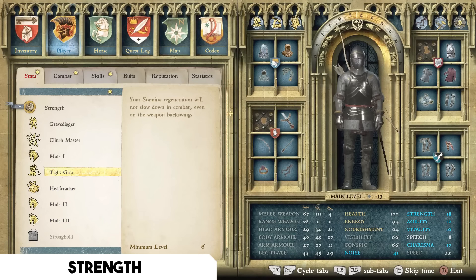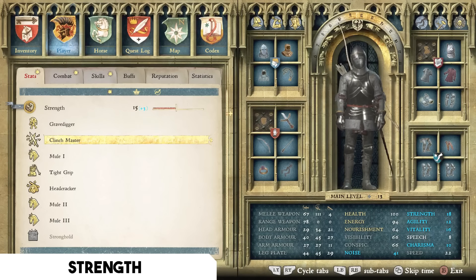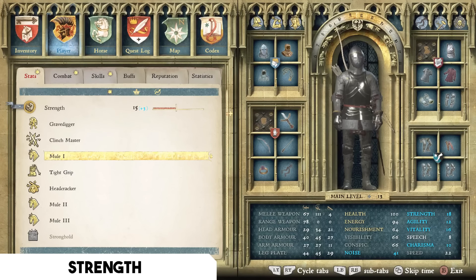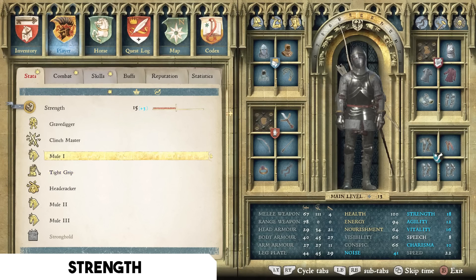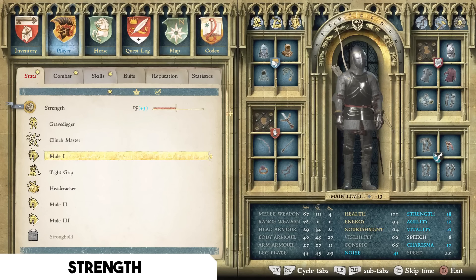The second Strength talent I recommend is Tight Grip — your stamina regeneration will not slow down in combat, even on the weapon backswing. This means you can pull off far more combos far more often. Once you select this perk you'll rarely have problems with stamina regeneration in combat, even when injured. Mule and Tight Grip are probably the two best universal Strength choices, though you can always customize with things like Clinch Master.